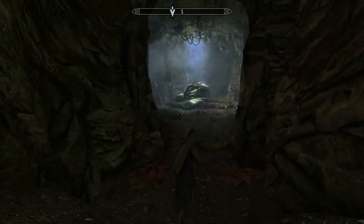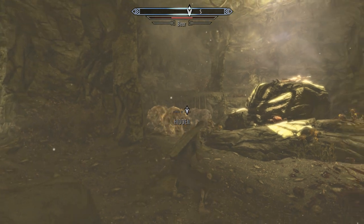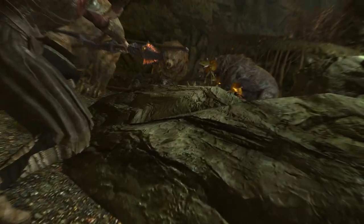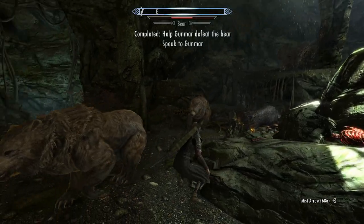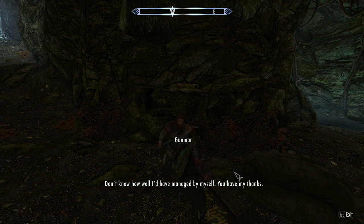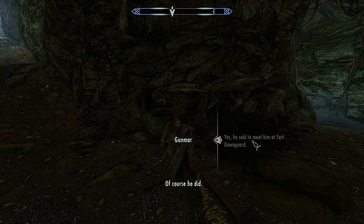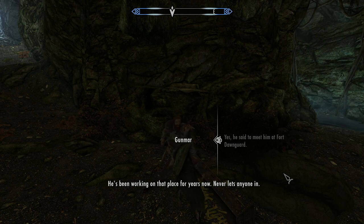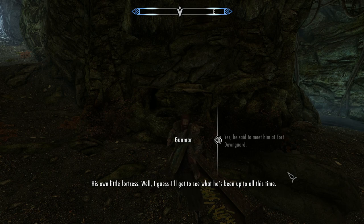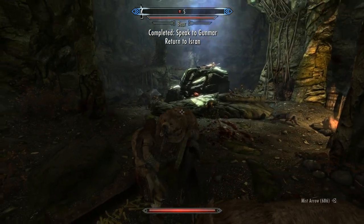You get a unique item in here as well. There's a bear fight going on — let's take this one out. Good night! And that's completed. Let's go have a chat with him — hurry up before they recover. Gunmar thanks us and says the least he can do is find out what Isran wants. He's heading to meet Isran at Fort Dawnguard. That was a weird killcam.